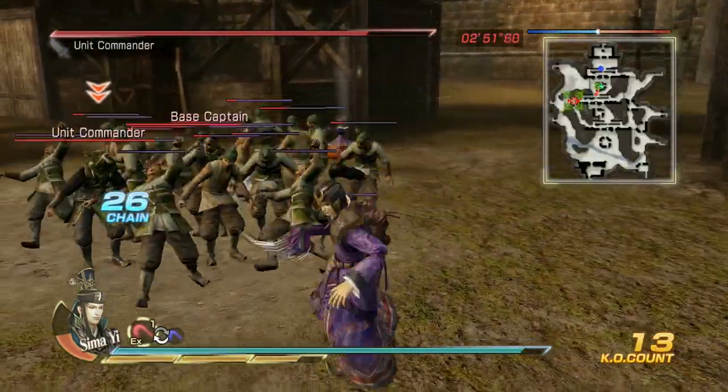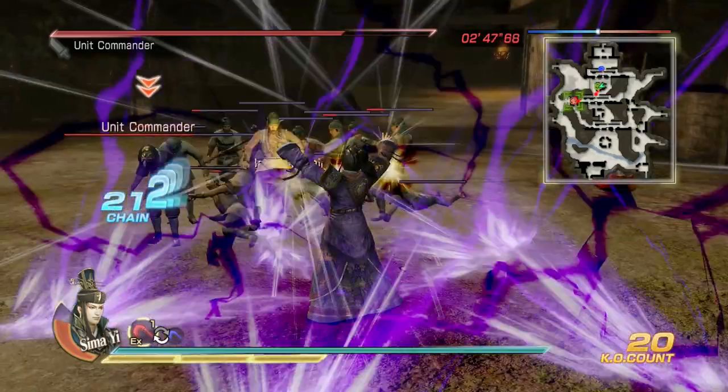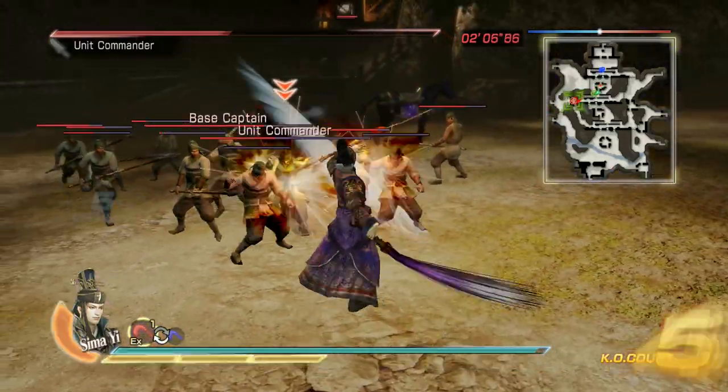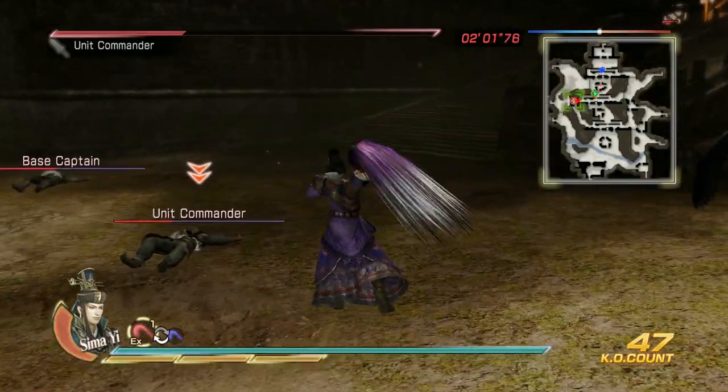Charge 3 is a vortex attack, absorbing enemies within a small radius. Pressing triangle again will activate Sima Yi's EX-1, a shockwave attack. Charge 4 is a single orb attack — it knocks the enemy back pretty far, sadly, so it doesn't have much room for combo potential.